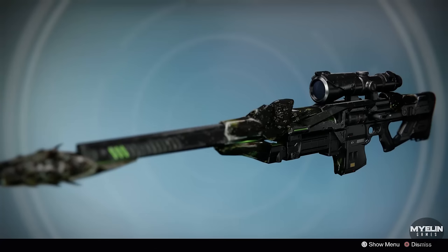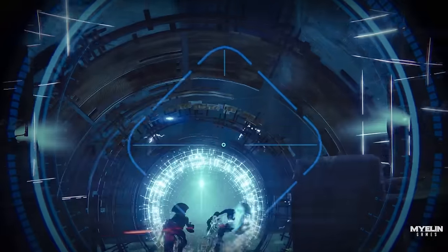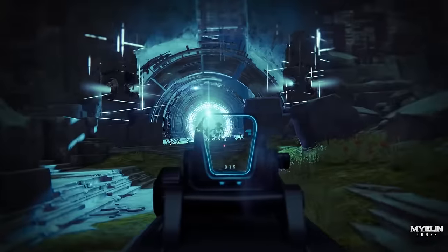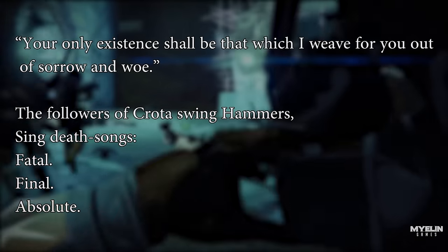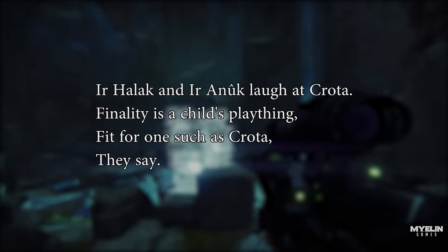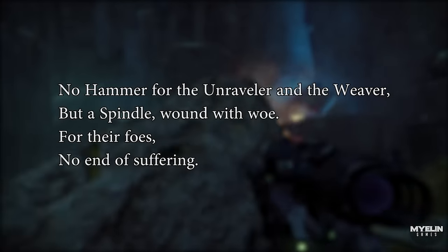The alternative ending has us clear a room full of Taken enemies, and the boss in that room is called Drevix, the Chosen. Unfortunately, no lore on Drevix. The Black Spindle card hints at the weapon being related to Oryx's daughters, the Deathsingers, and reads: 'Your only existence shall be that which I weave for you out of sorrow and woe. The followers of Crota swing hammers, sing Deathsongs, Fatal Final Absolute. Ir Halak and Ir Anûk laugh at Crota — finality is a child's plaything, fit for one such as Crota, they say. No hammer for the Unraveler and the Weaver, but a spindle, wound with woe, for their foes, no end of suffering.'